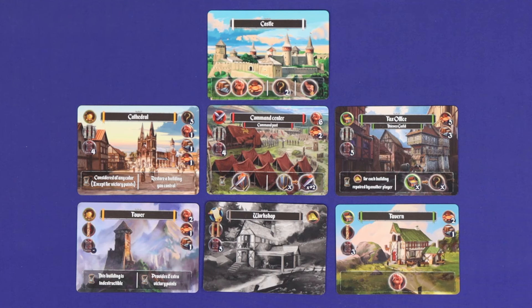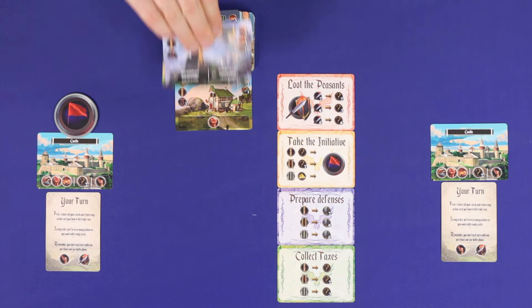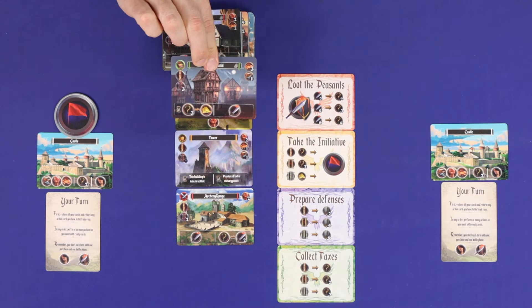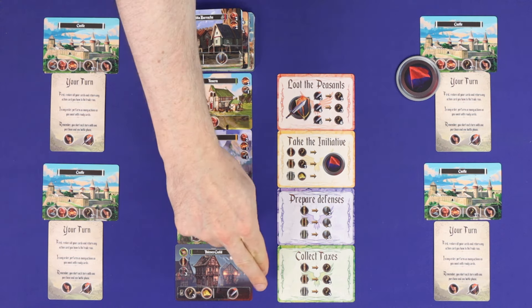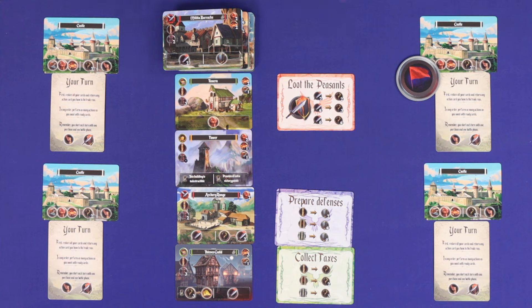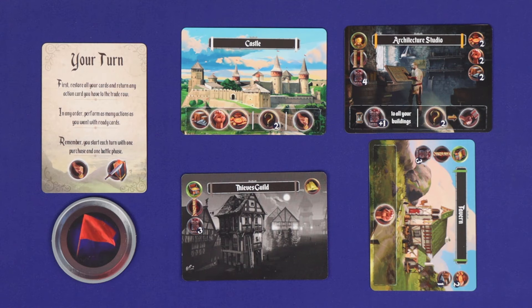Now that we understand the basics and the objective, let's have a look at each phase in detail. The first step of any round is to prepare the board — you'll deal cards from the top of the building deck, top to bottom, into the left column. In a two player game, you'll deal out three cards and then discard the fourth, while at three or four players deal them all out. This means the game will have the same number of rounds regardless of player count. The action cards are not adjusted during this phase. Next, each player will take one turn, starting from whoever currently has initiative and going clockwise.